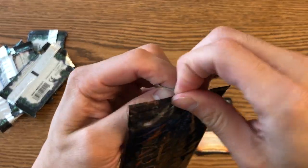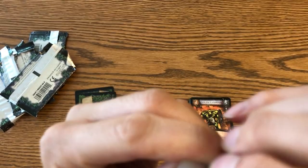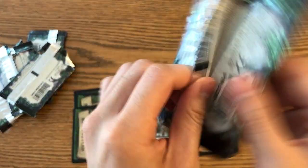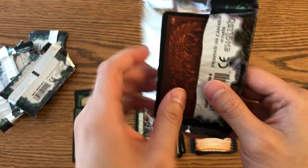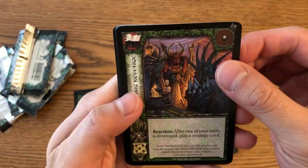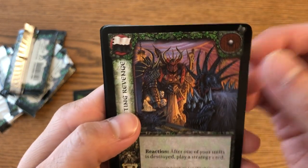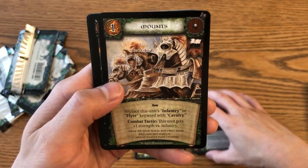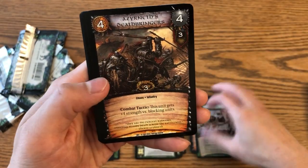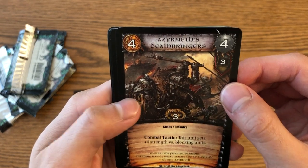And for our last pack. That's a pretty cool Chaos Warrior illustration — plotting revenge, yes, very Chaos-like. Got other Mounts. And Azerneth's Deathbringers — man, Chaos Warriors look so cool.